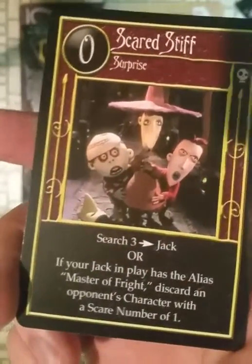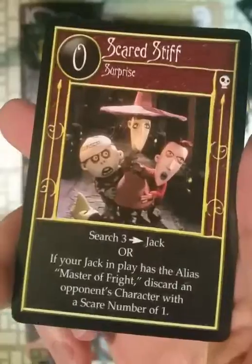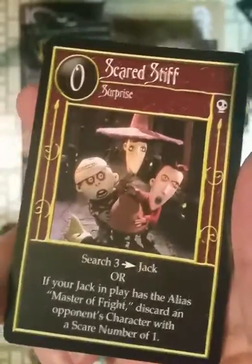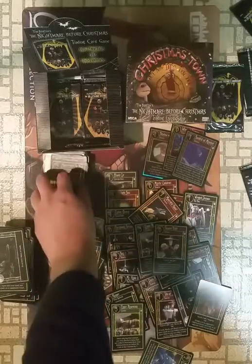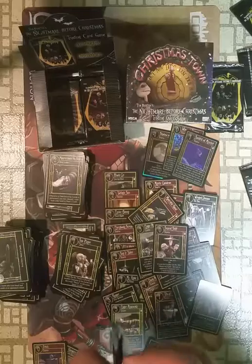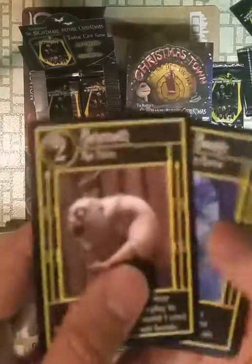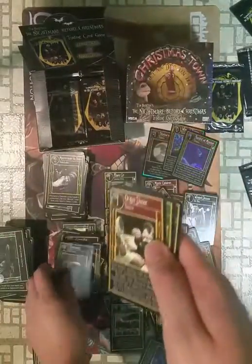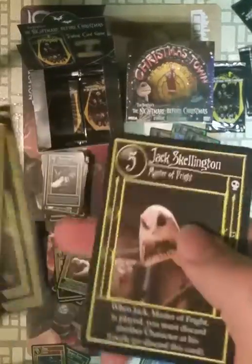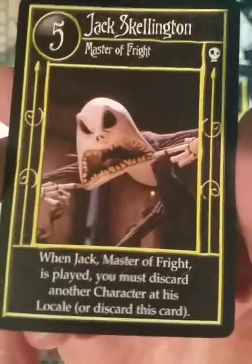Scared Stiff. Master of Fright — I think that's the rare Jack Skellington. There's the common; there's not an uncommon. There's a rare and there's an ultra rare Jack Skellington. The ultra rare has the highest scare count in the game — six. Here it is: Jack Skellington, Master of Fright. Five scare.